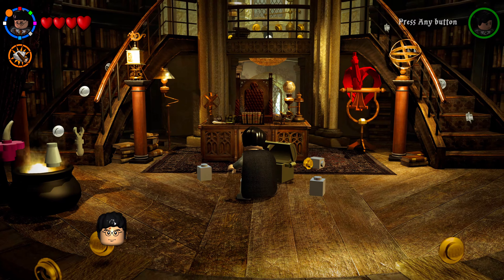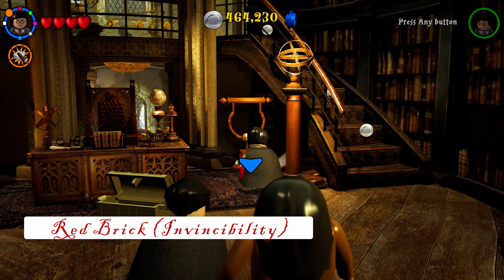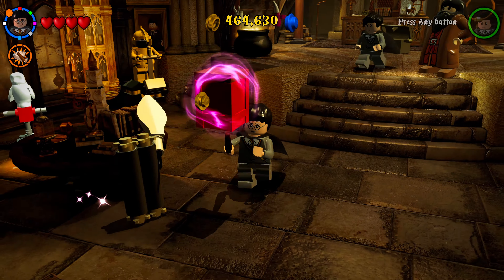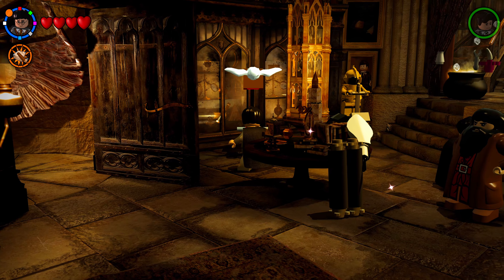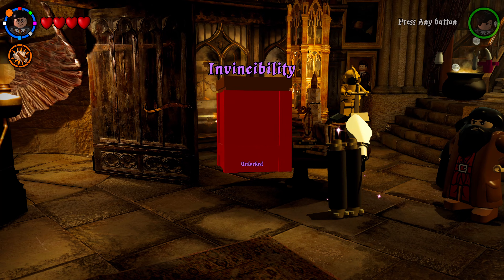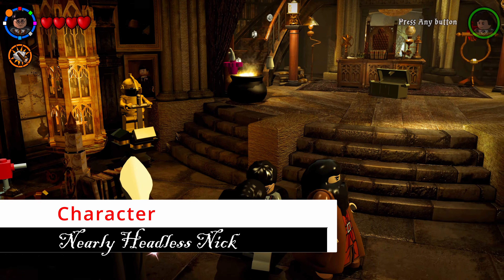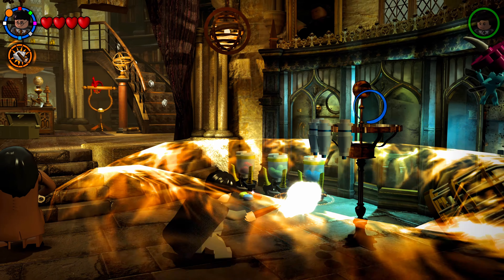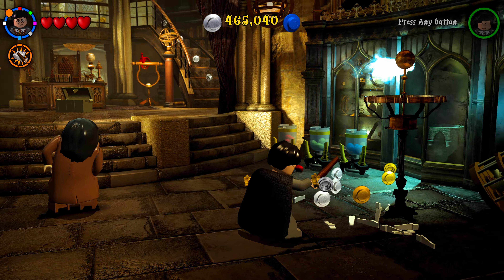Walk toward the red phoenix and it will burst into flames — grab the red brick and take it near the entrance to the owl to collect the Invincibility red brick. From the owl turn-in spot, head to the right side of the entrance where there's a coat rack — shoot it with any spell and the next character token will spawn.